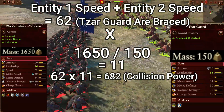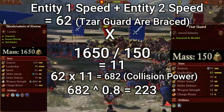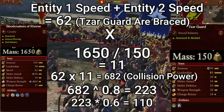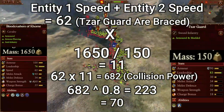Then what we want to do with that collision power is raise it to the power of the normaliser, which is 0.8. Then what we want to do after we've got that is times the collision damage modifier, which is 0.6, meaning we have 110.96 — but it's over 70, so we have to round that down to 70.